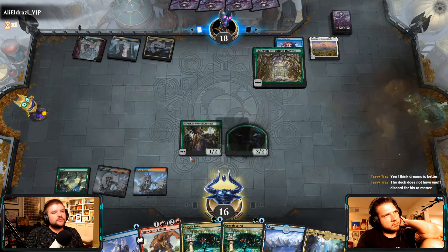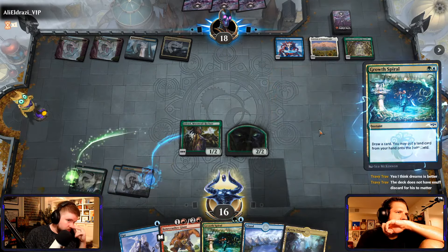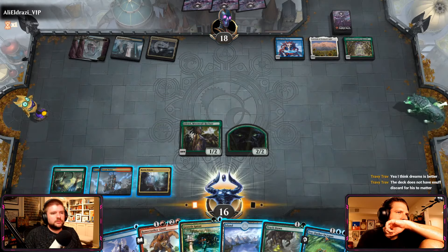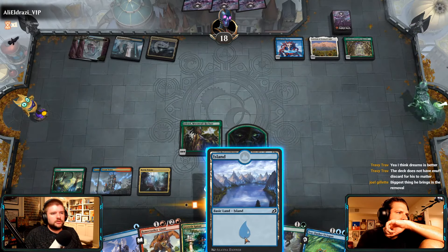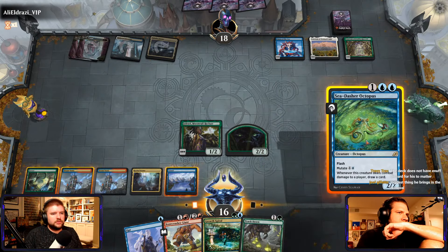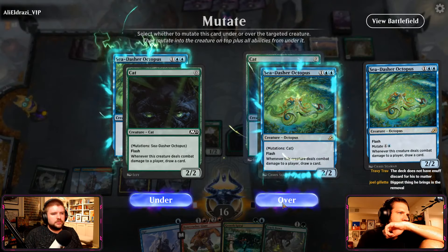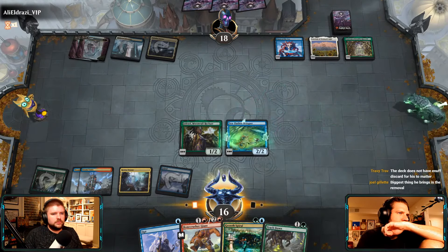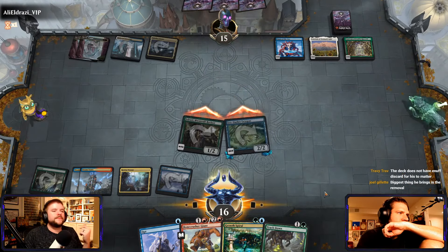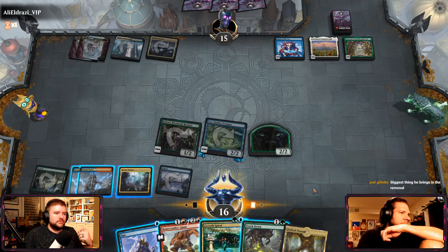It's Shrines. So right now we're just trying to ramp. We're not going to use this to draw a card because we want to get to her other ability. You could Growth Spiral and Opt on their EOT and then make another cat — that is true.